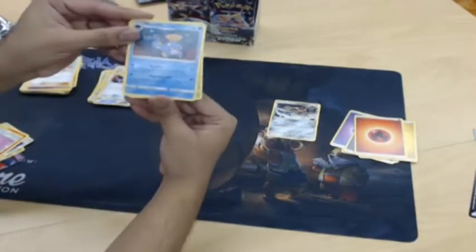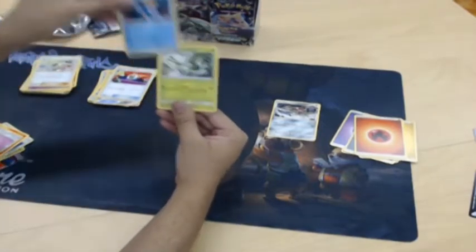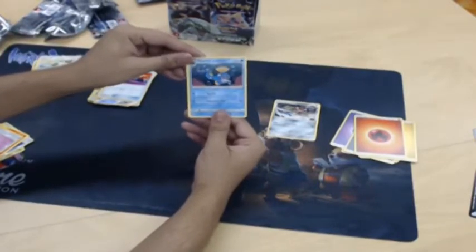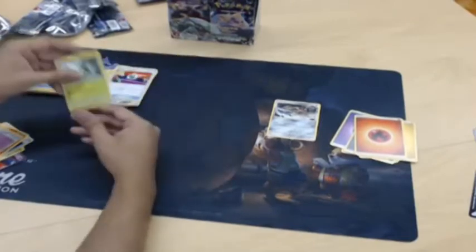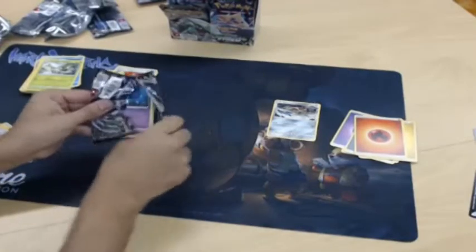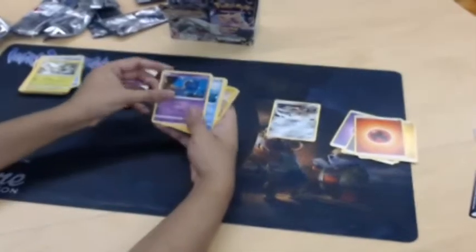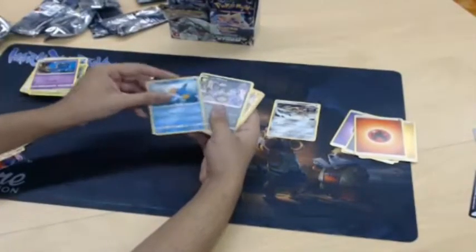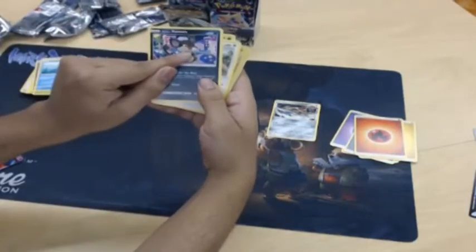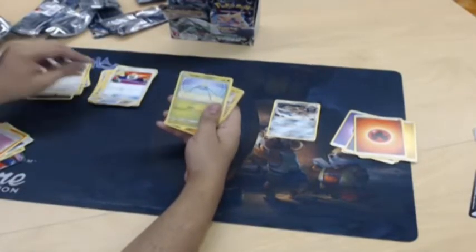Ooh, Huntail — he's funky looking. Big Bite: defending Pokemon can't retreat during your next opponent's turn. So is that a mohawk on his head or a giant diamond? I think it's a fin. Shuppet. Do you like Mudkips? Who doesn't love Mudkips! Oh, look at that — lone Rattata, he has a mustache! Slack Off looks like my cat.